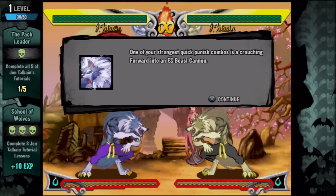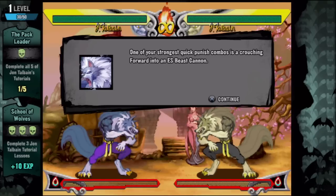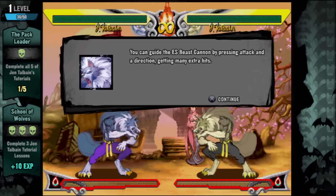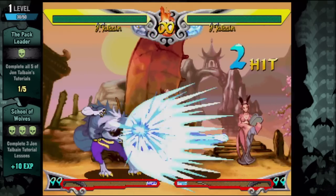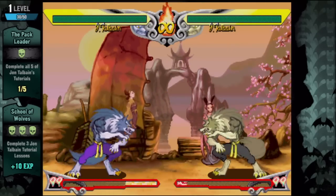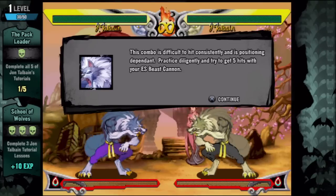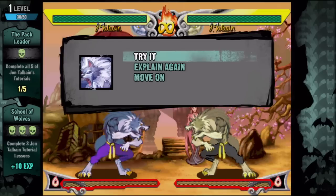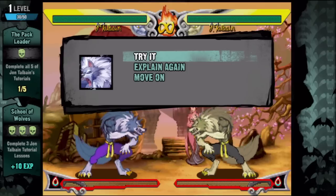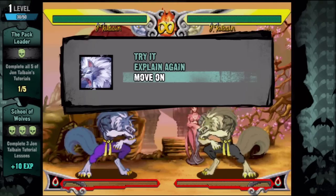One of your strongest quick punish combos is a crouching forward into ES Beast Cannon. That's pretty cool that the game is telling me what's good for damage. You can guide the ES Beast Cannon by pressing attack in a direction, getting many extra hits — it's like some Hulk Gamma Charge type stuff. The combo is difficult to hit consistently and it's positioning dependent. Practice diligently to try to get five hits with your ES Beast Cannon.